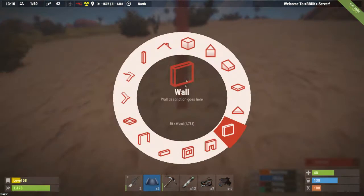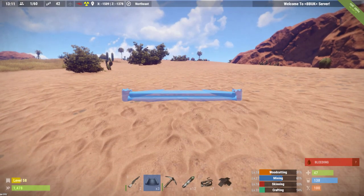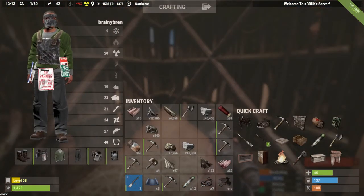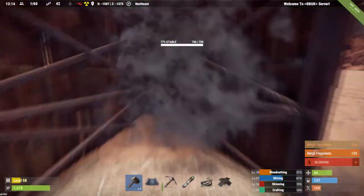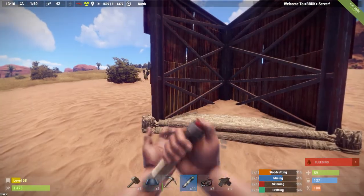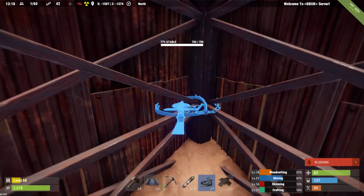Let's try something a little different - a low foundation, as low as I can get it. There's a lot of power. I'll just get my health back up. Alright, now I'm in the middle - I've got that a lot lower to the ground. What can I do with it?